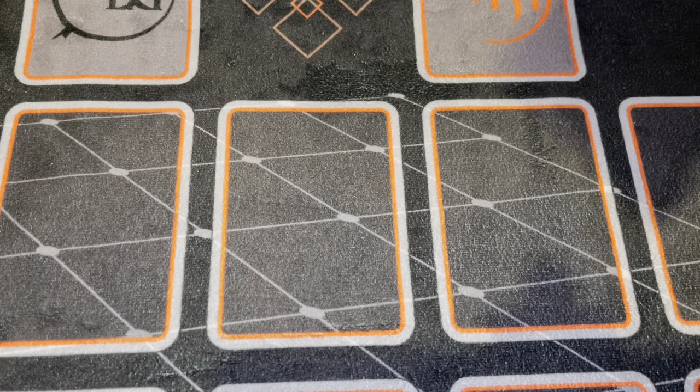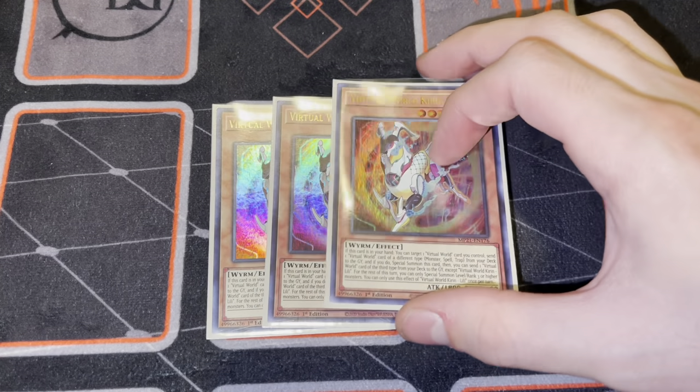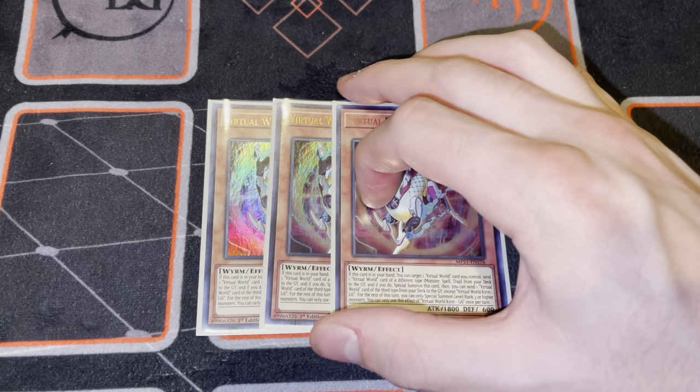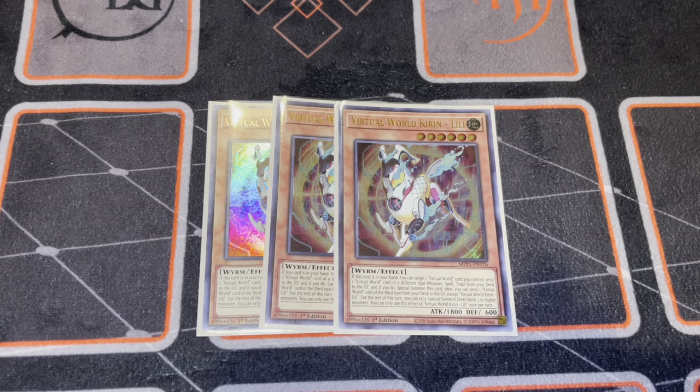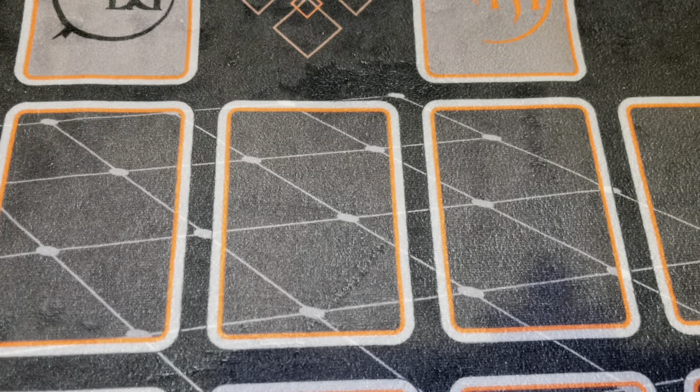Then we play three copies of Kirin. The card is good - it basically dumps a spare copy of a Virtual World card from your deck to the graveyard. It's not the best Virtual World card, but it is a level six, so that's always a positive. You need your level sixes in this deck - it's pretty important.